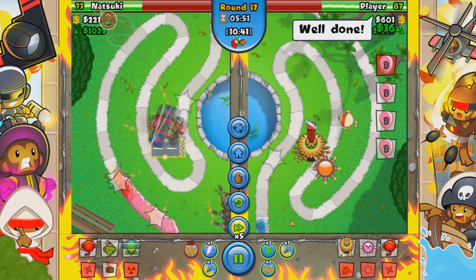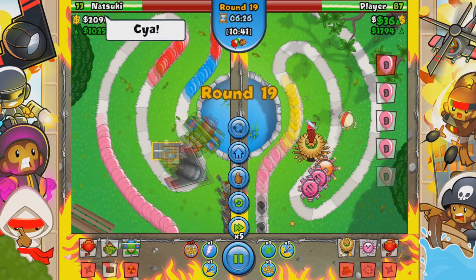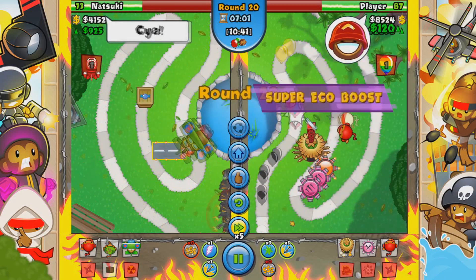If he rushes me, I'd gladly go for lightning — which he didn't. I went for my lightning now because I was a little bit greedy. My opponent has a bit more eco here, but could have had better eco if he hadn't stopped ecoing, which was stupid.